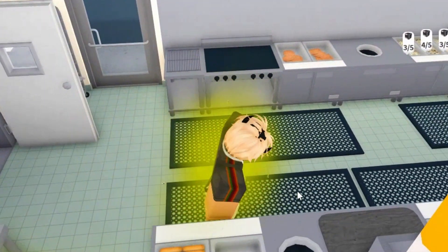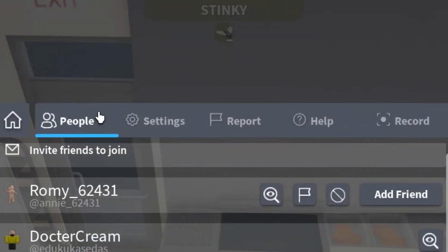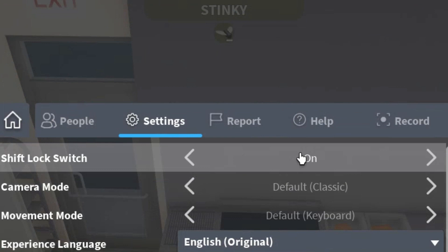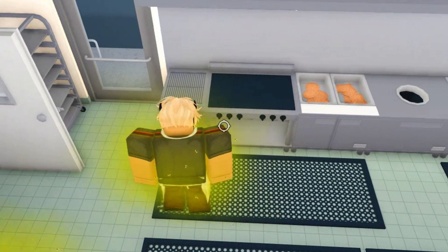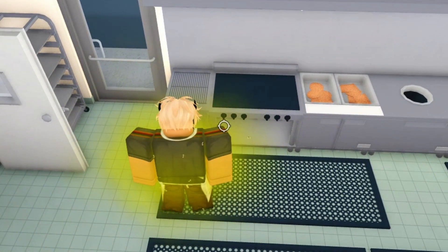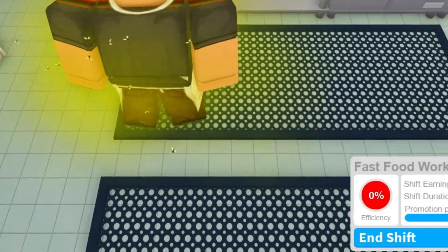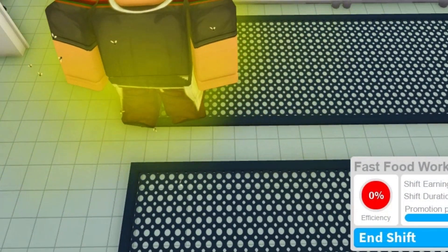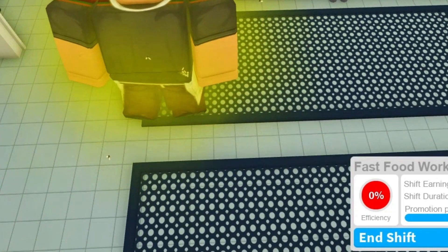When you set all of that up, press on the Roblox icon, press on Settings and make sure you have Shift Lock Switch on. Then turn it on and make sure you're on this carpet. You have two decisions: either to have it on the corner like so, or right here on the other corner like so.